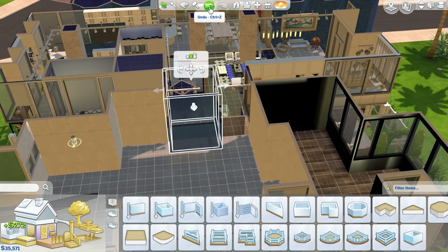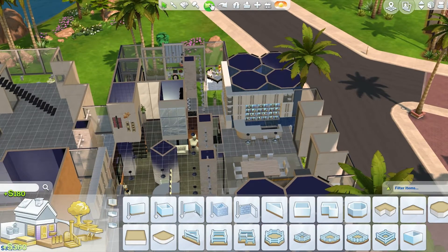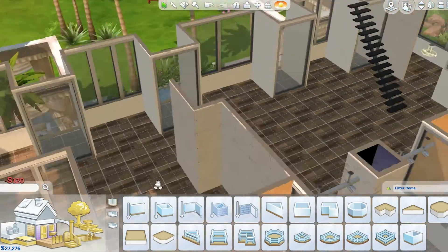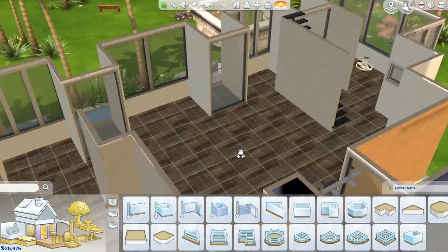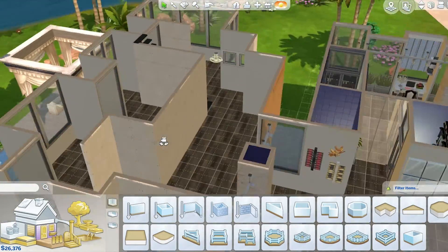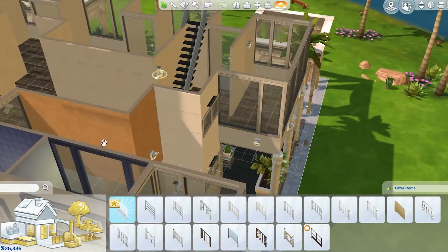I started having these errors where when I wanted to connect walls, the floors and attached walls would start getting deleted. As you can see in the background, the whole floor is gone and I didn't understand what was going on. I literally could not put doors on the place where we're having the bedrooms on the second floor, so I just did some patterns to give it a little bit more privacy instead of giving it doors.